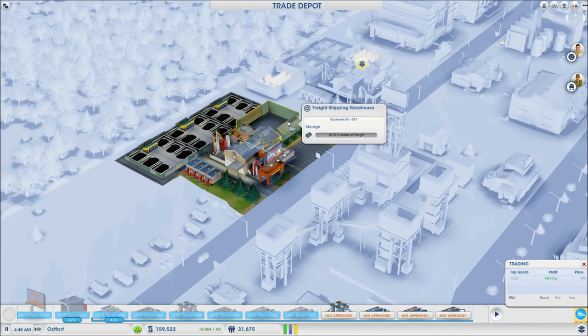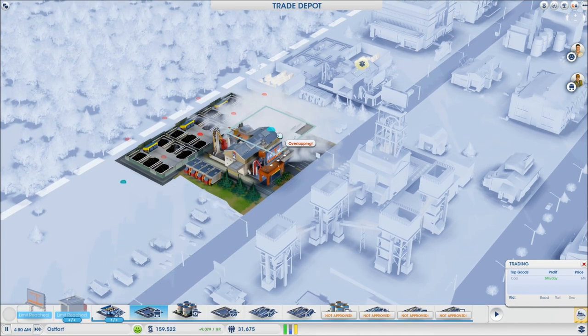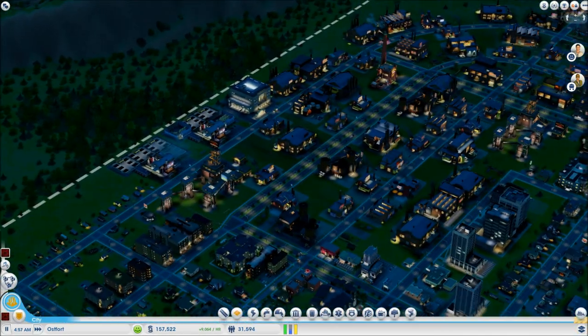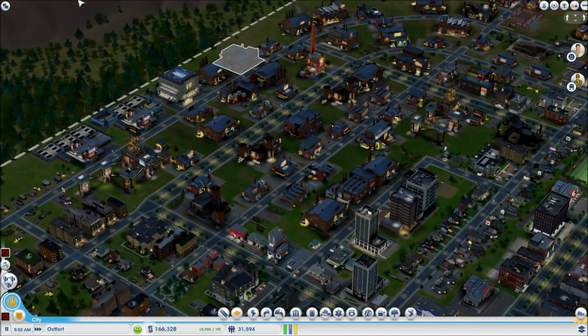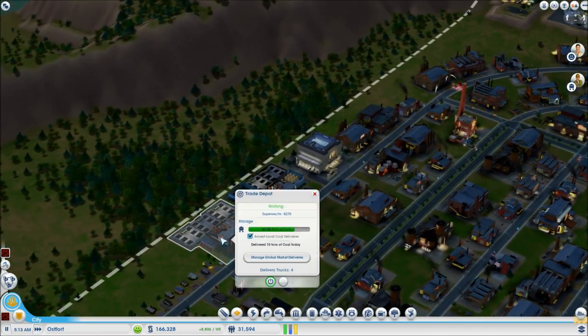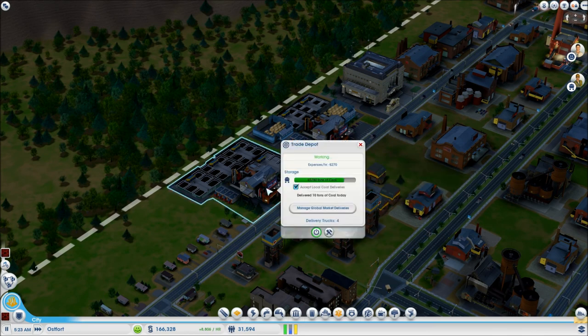I don't think this trade depot is actually getting any freight at all, so let's delete that. Put that there. At about 8am I'm going to open up the coal markets to start exporting like hell, and we'll see if we can't get anything figured out. Definitely will need that metals HQ. Filling up — there we go. Here comes the next truck.